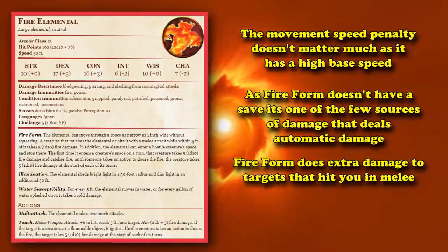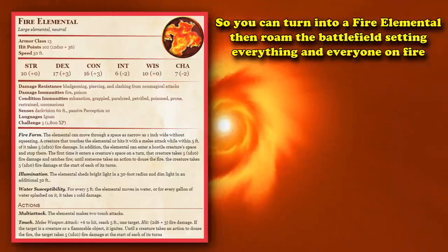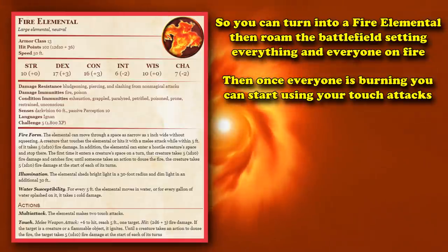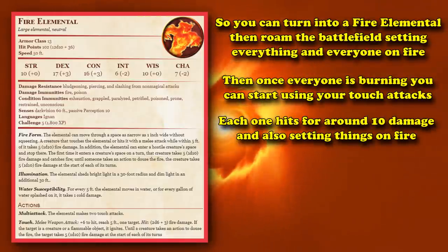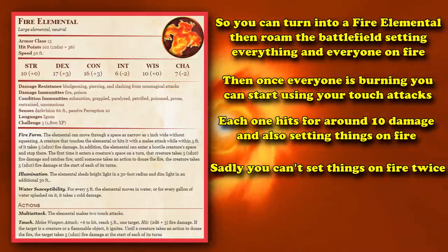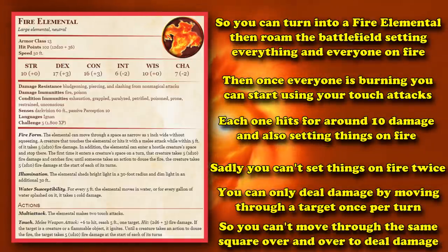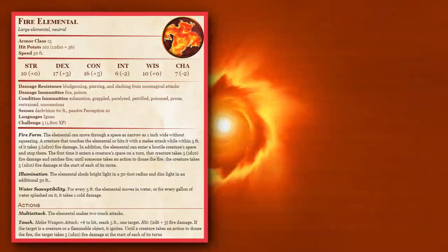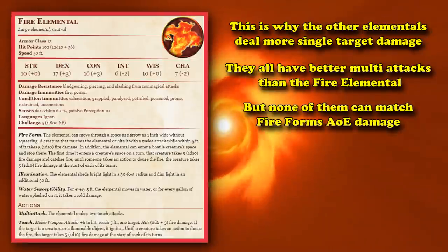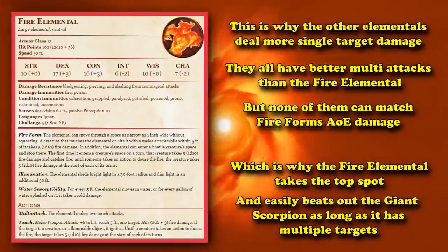Fire Form also deals extra damage to targets who hit you in melee, so all the attacks of opportunity that you proc will deal even more extra damage. So if you turn into a Fire Elemental, you can just move around the battlefield and set everyone on fire. And then once everyone's on fire, you can use your attacks to start doing its multi-attack with its two touch attacks, each one hitting for around 10 damage on average and also setting things on fire — if they weren't already on fire from your Fire Form. You can't set a creature on fire multiple times, and the fire effects do not stack. Also, a creature can only take Fire Form damage from moving into a creature's square once a turn, so you can't move through the same creature's square over and over. That's why the other Elementals are better for single-target damage, but none of them can match the Fire Form trait for AoE damage, which is why the Fire Elemental is the best Moon Druid Wild Shape.